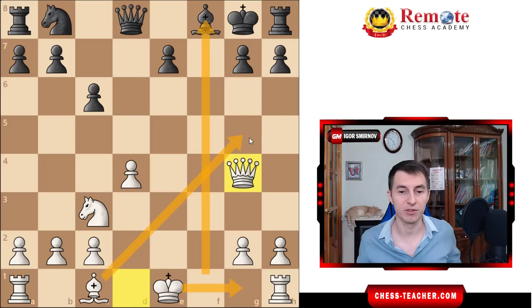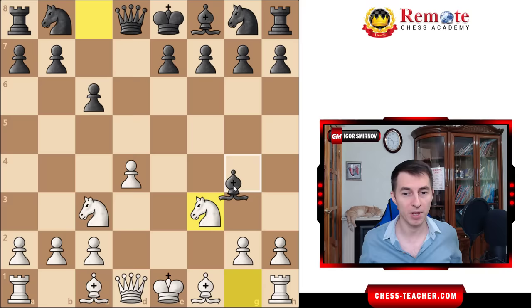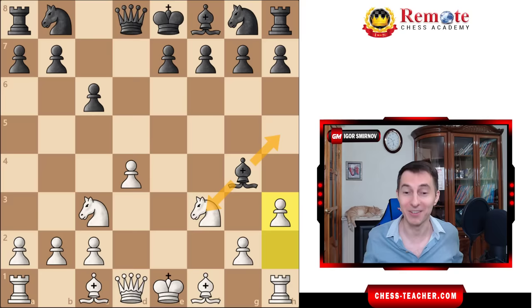Let's go over another common line. So here, black still captures on f3, we recapture, developing the knight simultaneously. In addition to knight f6, black often develops their bishop to g4 right away. And in this case, there are no tactics here because your bishop is not yet on c4, so we can't capture there, but you can just play the move pawn h3. This raises the evergreen question: to take or not to take. And as you can easily see, one of these moves is losing the game right away — though it's completely non-obvious, which is great, because many of your opponents will fall right into this trap.